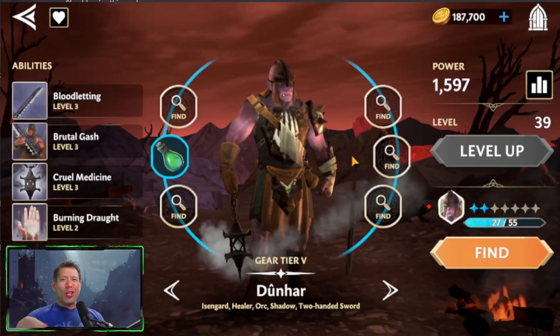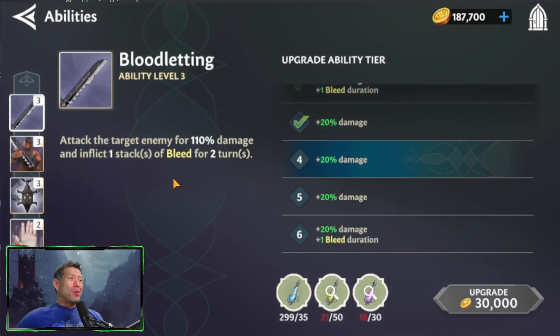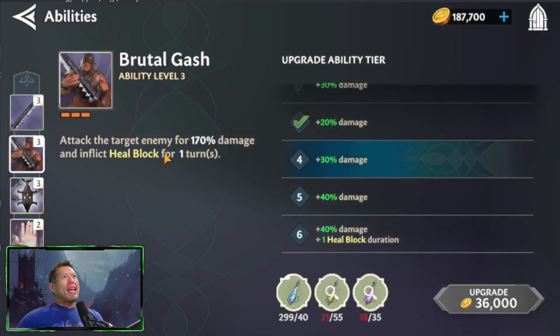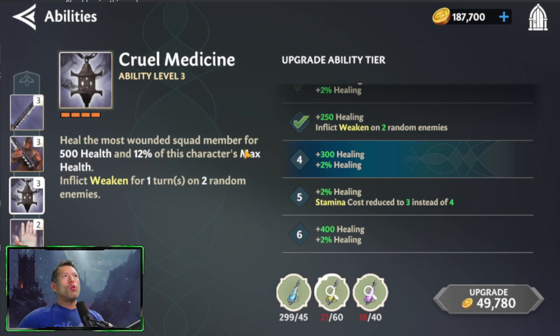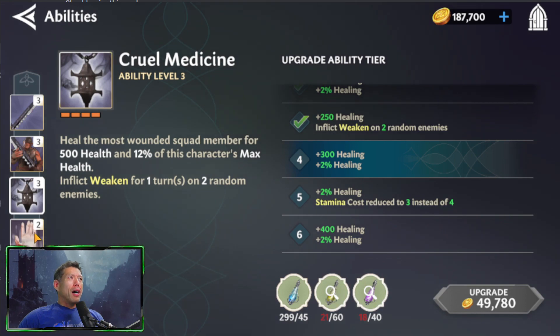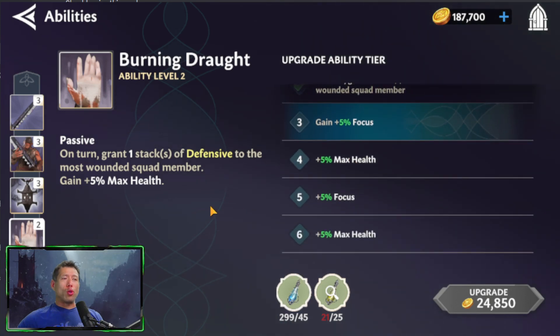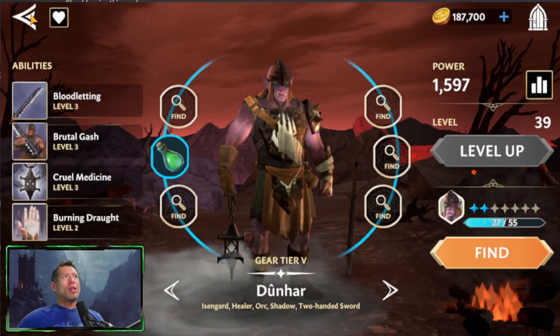The third Isengard Orc is Dunhar, who is the healer of the team. He has a bleed on his basic and a heal block on his special with increasing damage as you level it up. His ultimate heals the most wounded member for 500 health plus 12% of his max health, and inflicts Weaken — like offense down — on two enemies. His passive increases his max health as you level it up, which directly improves that 12% healing.